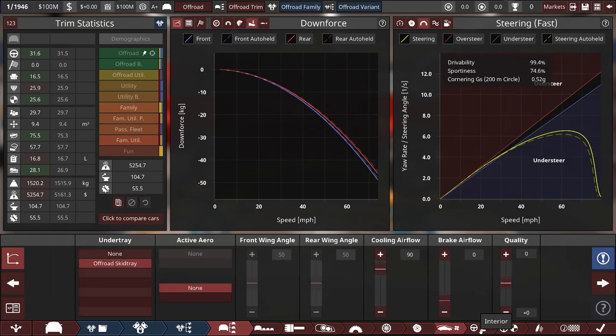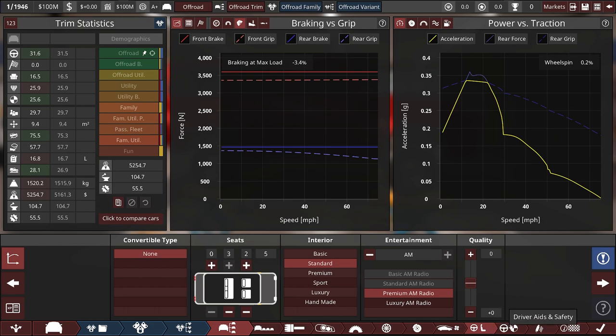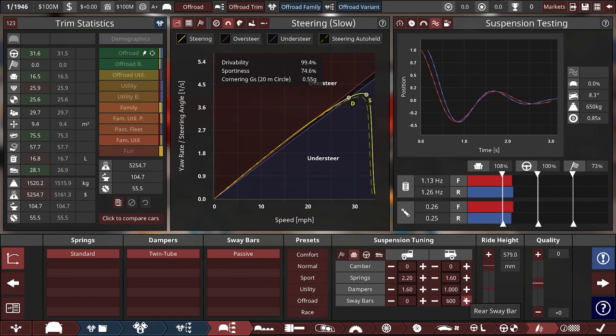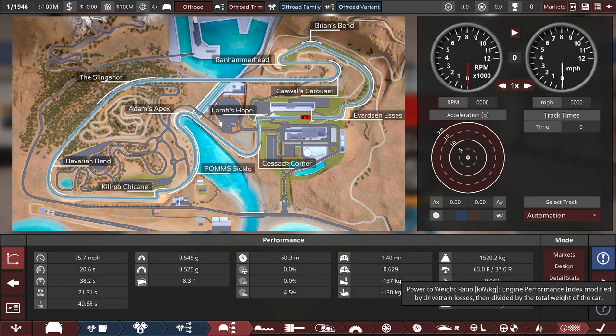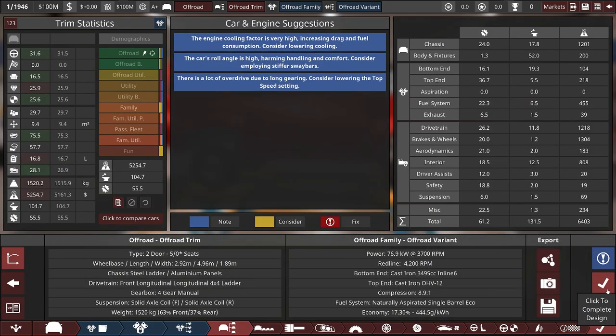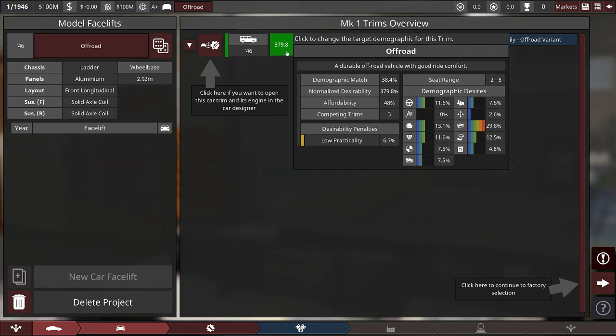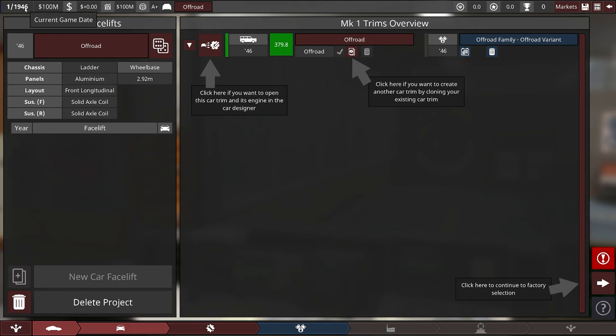Pretty good build by the AI — the general direction was correct. Roll angle is still pretty high but 99.4 reliability — that's all good and solid. 1520 kg — that's a big off-roader. That's a very high score, but I think it's just because we don't have any direct competition at the moment — that might well appear when the car gets out.